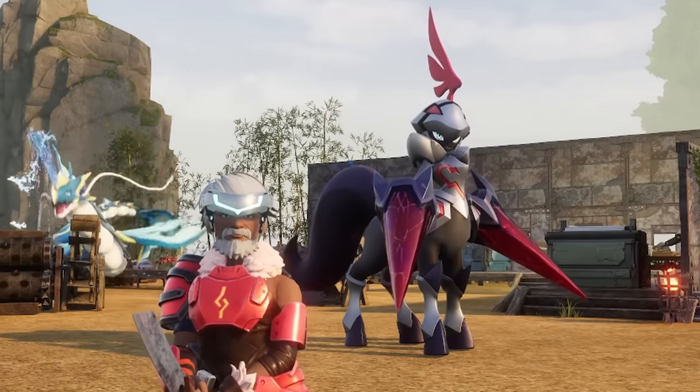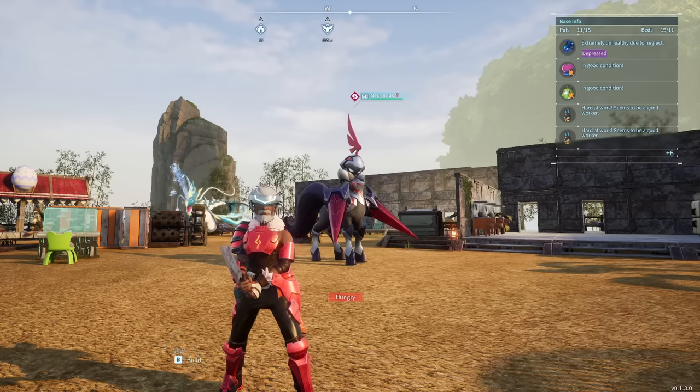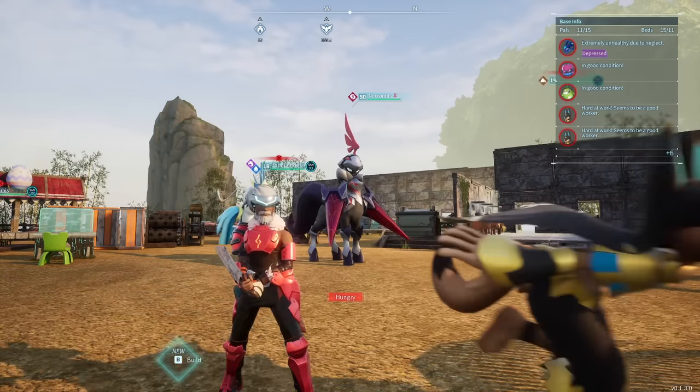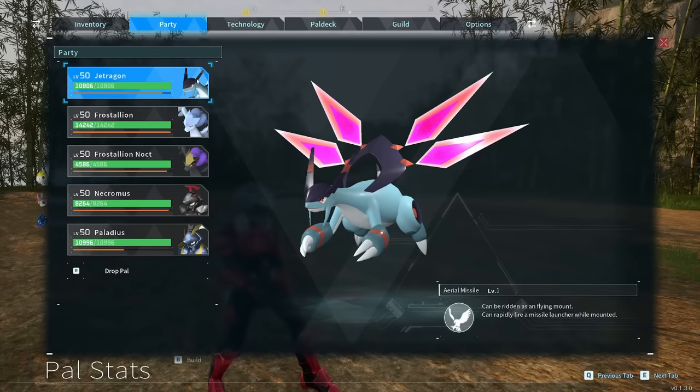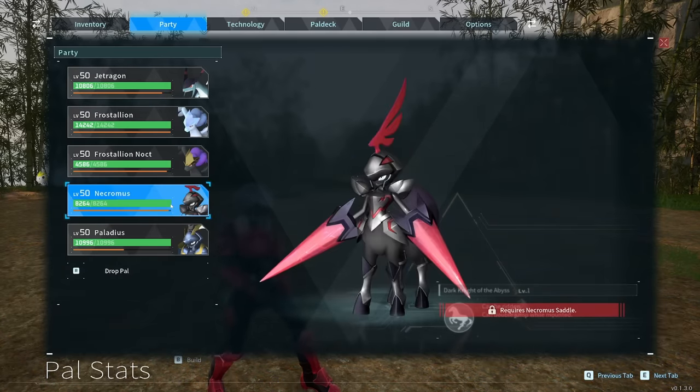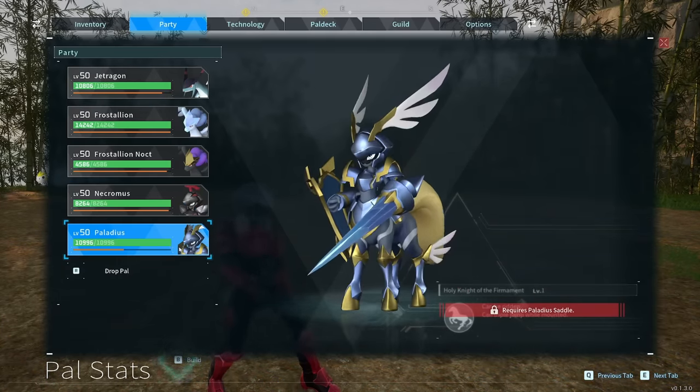It's finally time we go over the four legendary pals in Pal World — where to find them, how to get them, and every single thing you need to know about the strongest pals in the game. There are only four legendaries: Jet Dragon, Frostallion, Nechromus, and Palladius.